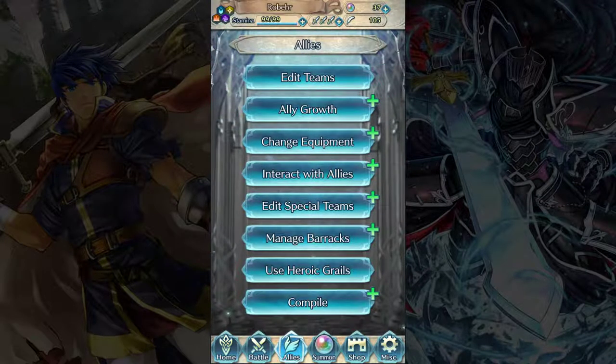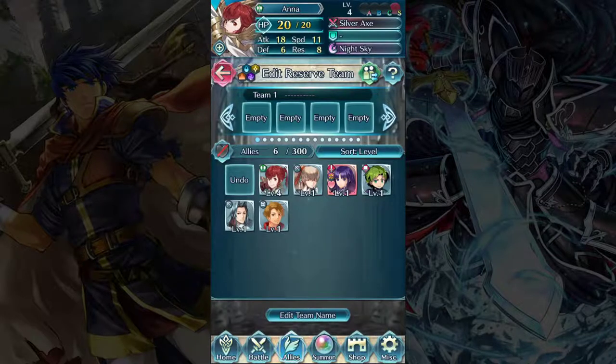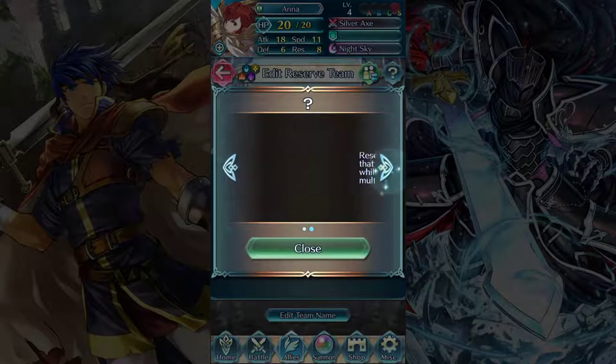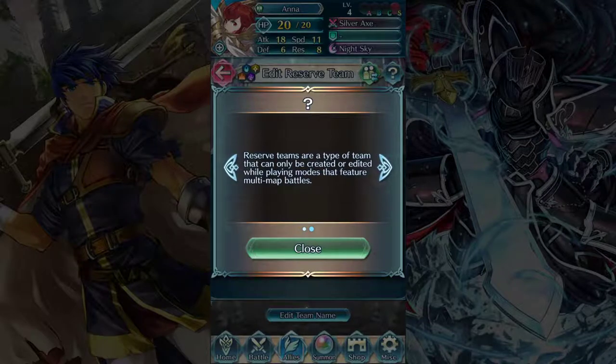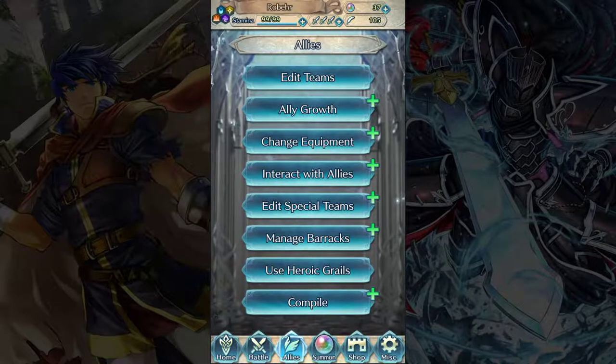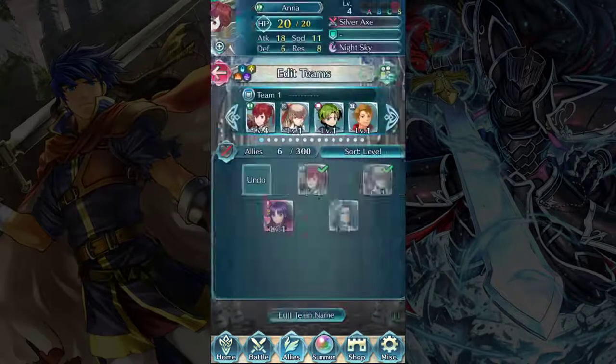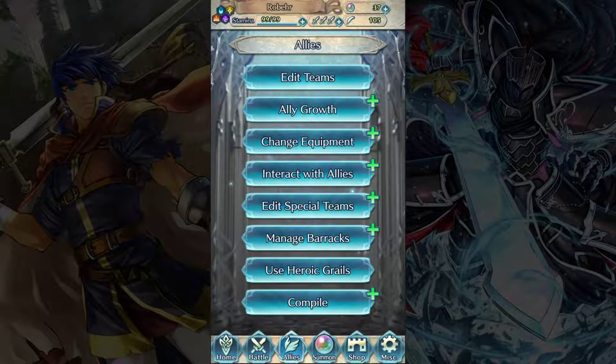The only thing we skipped over was editing special teams. Reserve teams are used for certain gameplay modes that are multiple maps in succession without a break in between — in multi-map battles you actually can't use the same team for all of them, so reserve teams are your backup teams for something like squad assault. You're probably not going to use this very much. There's also editing brigades, which we'll talk about some other time. But that's pretty much it for the allies menu — we've covered just about everything in here.